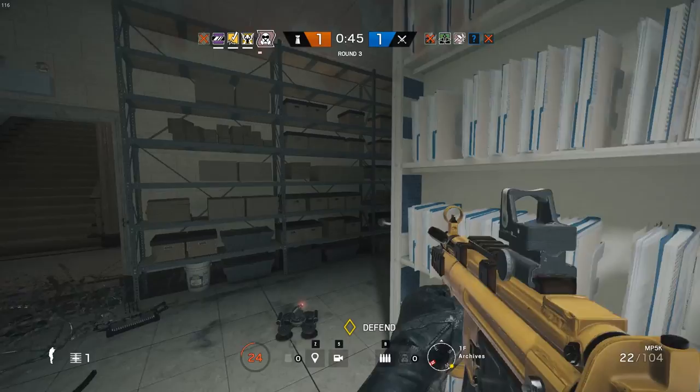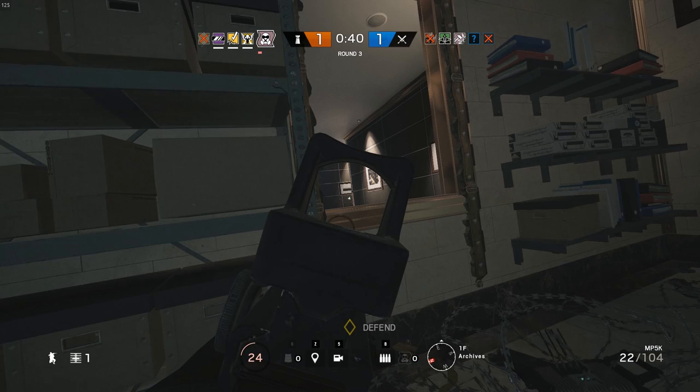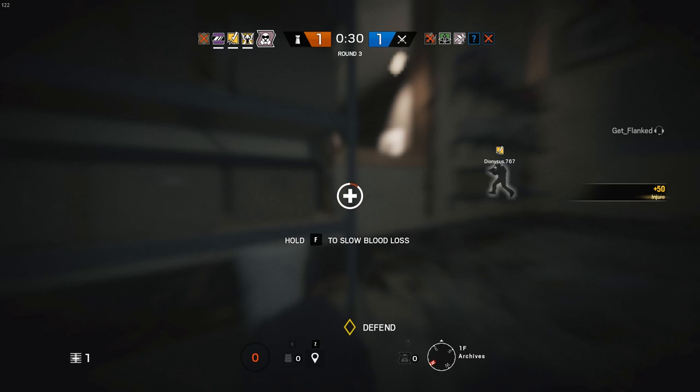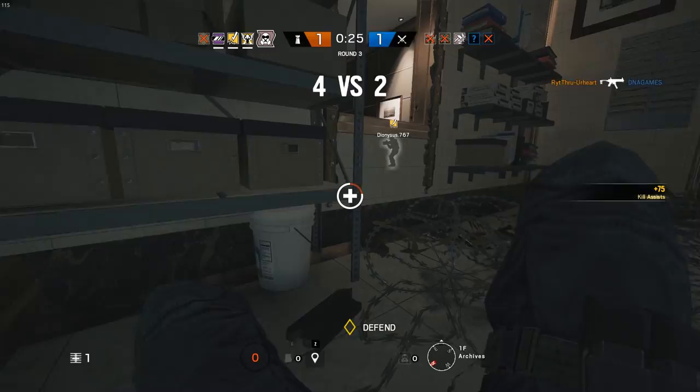Here's another example of bad crosshair placement — I rotate to this angle and peek it, but if I'd had my sights up just a hair higher you'll see him come on screen and I land body shots instead of a headshot. I could have gotten the kill without going down if my sights were up a little more. Luckily I do get him down, my teammate is close, he finishes the enemy off and revives me.